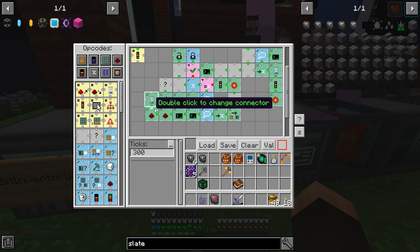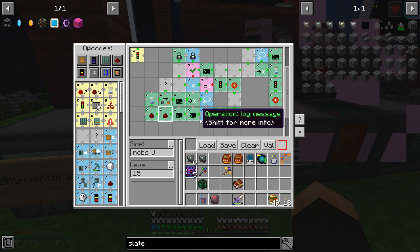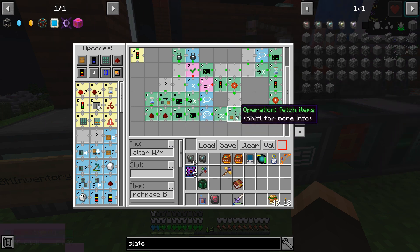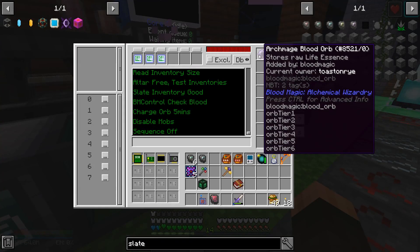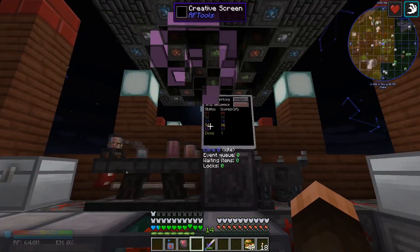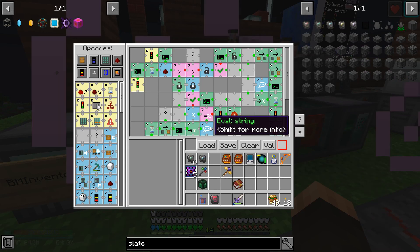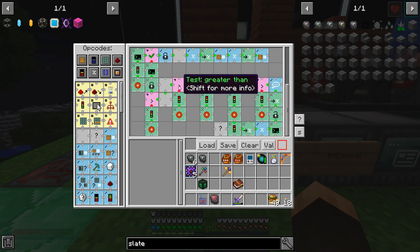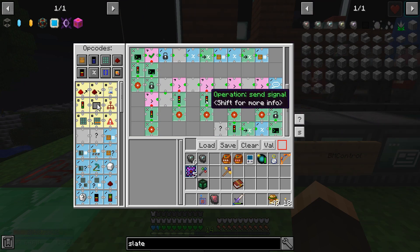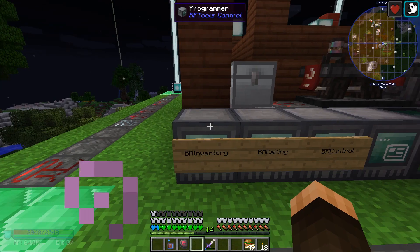After charging the blood orb, it will turn off the mob spawner and turn off the Well of Suffering so it's not wasting essence points. Then it will pull the orb back out of the altar and stick it in the processor, and the program stops. The program ends with the blood orb stored, everything's full and happy, everything's shut down. Now what happens if we call for an inventory check and one of these five slates is too low - it will go to the appropriate call, like slate three or slate two, and it goes to the calling program.